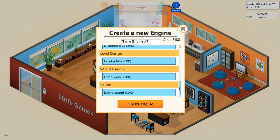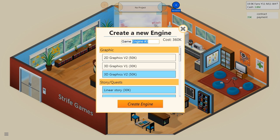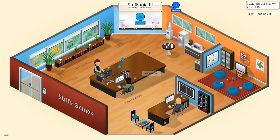This thing is going to be ridiculously expensive to develop. We're going to leave the level editor out — or should we? It's only 10k. I really want to have some better sound in this engine, but the Strife Engine 3 — let's create the engine for $360,000. That's a lot of cash to be pumping into it. We're going to get some research points out of this — not bad, a reasonable amount of research.